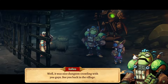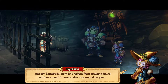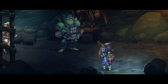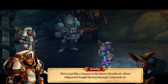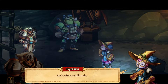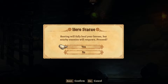Well, it was nice dungeon crawling with you guys, see you back in the village. Nice try, homebody. Now let's refocus from brawn to brains and look around for some other way around this gate - like this narrow passage here. This is just like the chapter in the Hero's Handbook where Gilgamek fought his way through the labyrinth. Let's focus and be all quiet. Okay, let's go ahead and heal here.